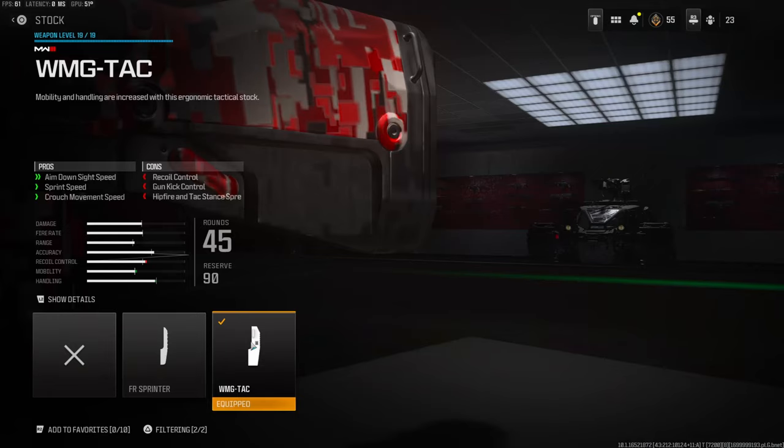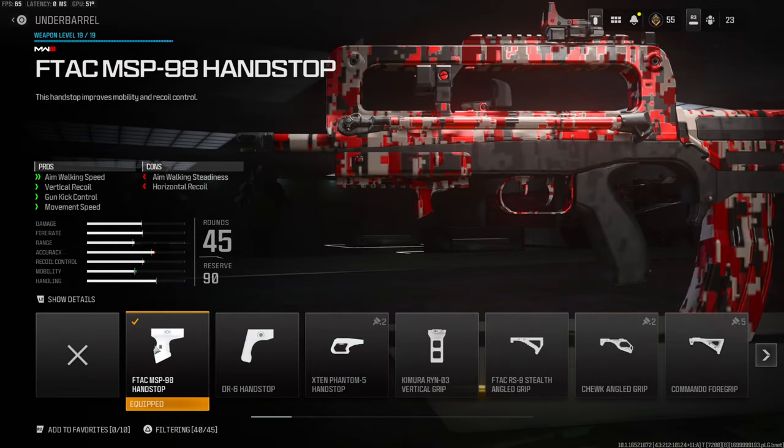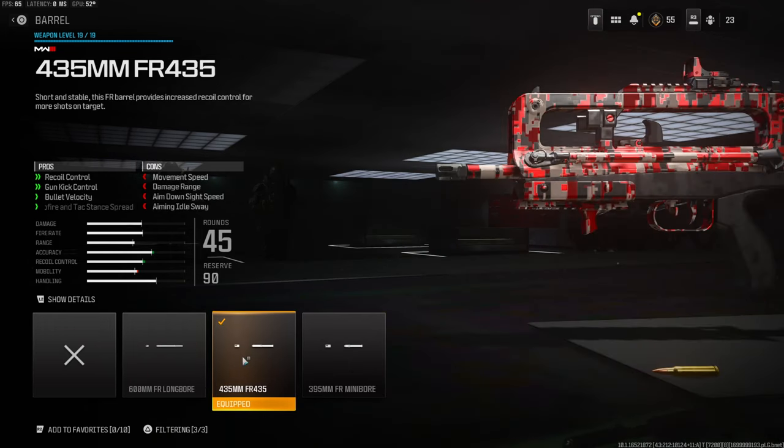Over on the stock we're going to be using the WMG Tack Stock for aimed down sight speed, sprint speed, and crouch movement speed. The cons are recoil control, gun kick control, hit fire, and tack stance spread. On the magazine I'm using the 45 round mag — the default I think is 30. On the underbarrel I'm using the F-TAC MSP 98 Hand Stop for aim walking speed, vertical recoil, gun kick control, and movement speed. The cons are aim walking steadiness and horizontal recoil. On the barrel I'm using the 435mm FR 435 for recoil control, gun kick control, bullet velocity, hit fire, and tack stance spread. You lose some movement speed, damage range, aim down sight speed, and aiming idle sway.